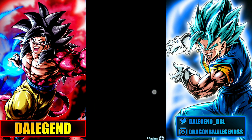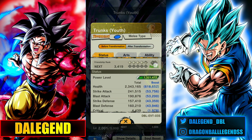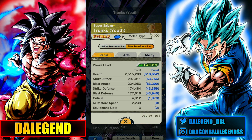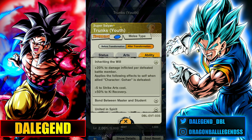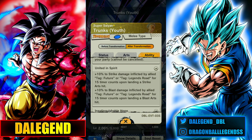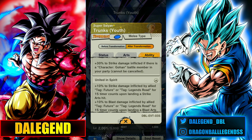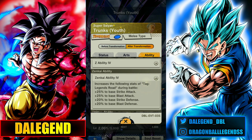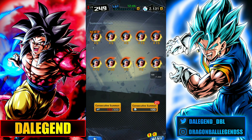It's completely worth it to get this guy into Zenkai 7. He has insane stats after the transformation and his skill set is also pretty good — he has pretty good abilities, a bit of everything. He will deal a lot of damage and he's also buffing the team. With the Zenkai ability he's also buffing Zenkai units, which is really solid. He's going to be a really good teammate for Zenkai Kid Goku.